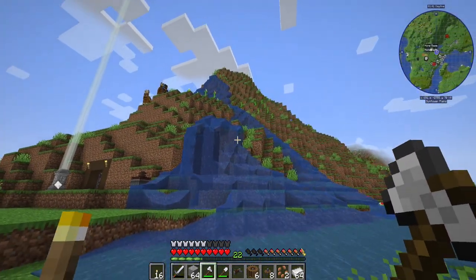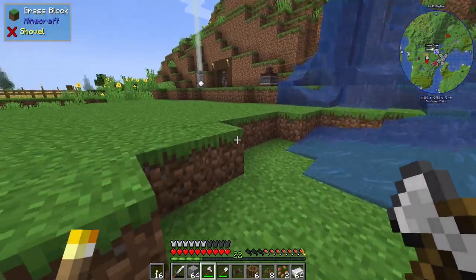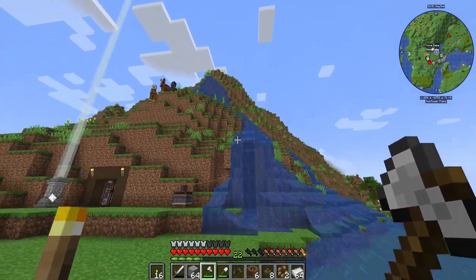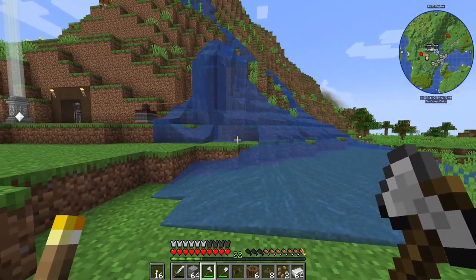I want to put a really cool-looking water feature here with a pond. I'm probably going to contain the water for a second and then do some terraforming to make it look cool. I think that would be pretty good.